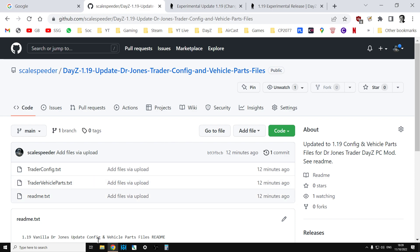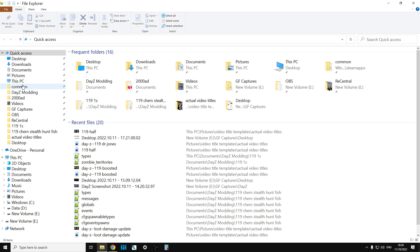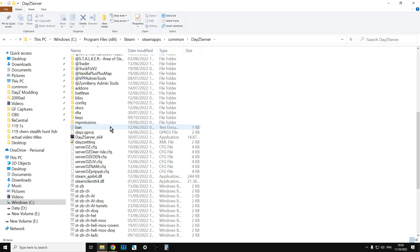So on your server — let's see if I can find it — if we go to common on here, this is my local server, for example, Daisy server, but it's similar to how it would be on the web.